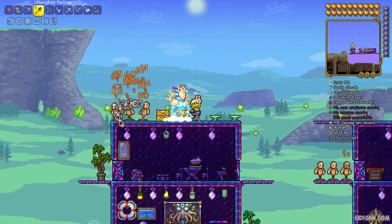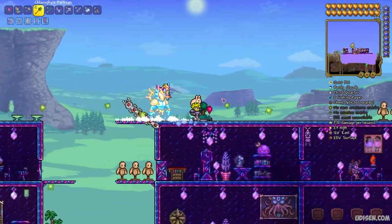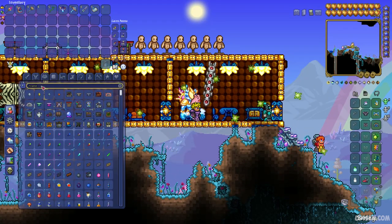This is a perfect weapon for early hard mode for any type of warrior - I believe it is one of the best. Let's get started. It's extremely cheap. Step number one: go and watch my secret seed video where you can obtain a Guide Voodoo Doll and spend only two minutes for that.